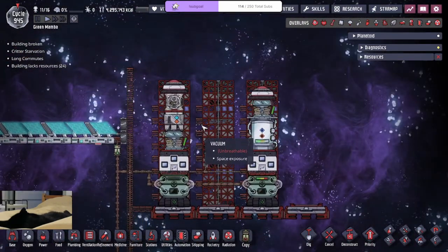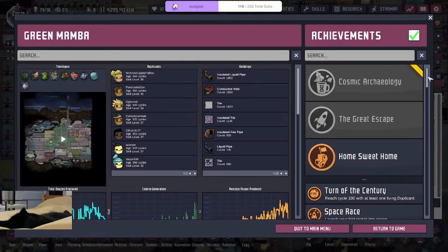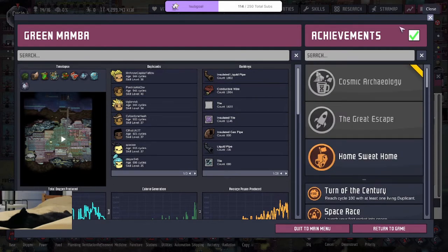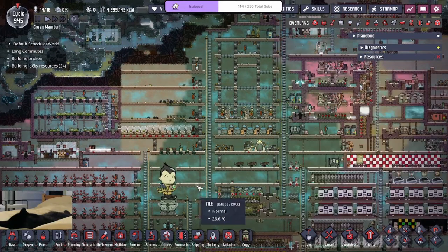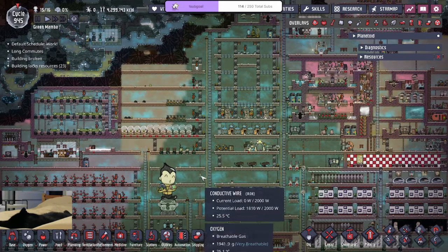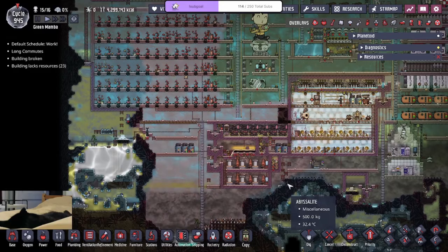New subscriber! We have the playthrough for this one and also our previous playthrough where we did all achievements in the same colony. On this playthrough we were doing ethanol-based and all achievements, and then the next playthrough will be a new run. Hopefully you enjoy it — those playthroughs are on there.